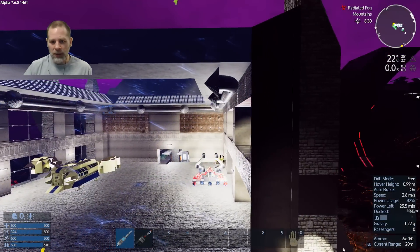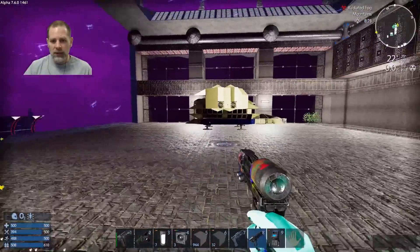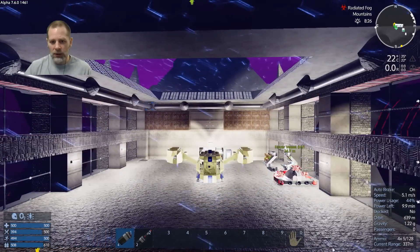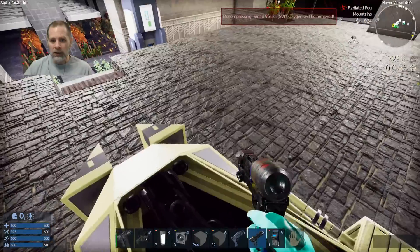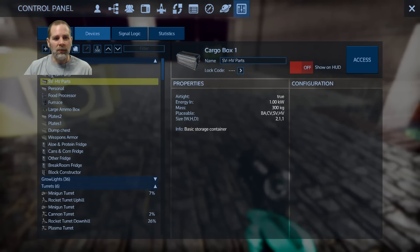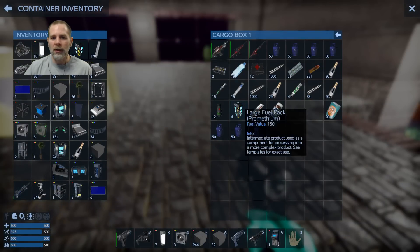I'm bringing spare parts and extra ammo because they have changed the way that stuff works — the speed and damage and stuff like that. I just want to make sure I'm not going to get totally blown out of the sky because I wasn't prepared. I do have oxygen and fuel on me, so that's fine.